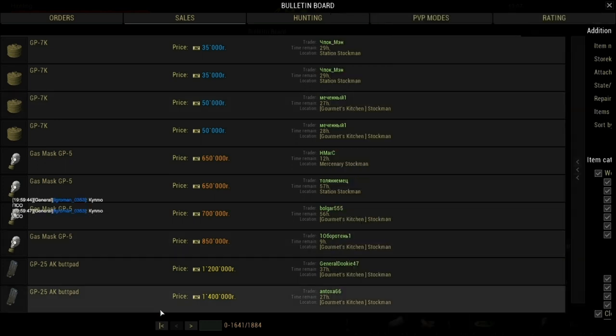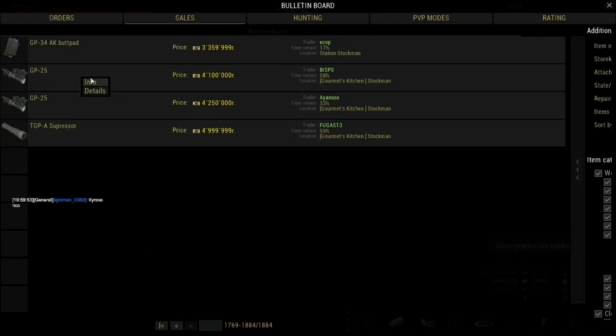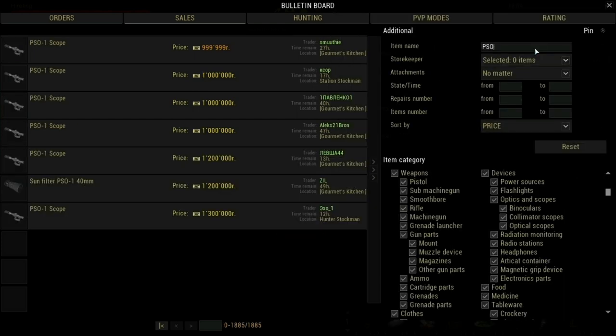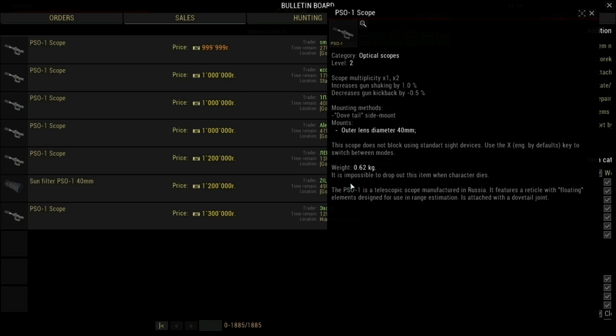The grenade launcher is the expensive one — it will cost you four million rubles if you try to trade for it. You will need it to deal with more enemies and groups of people. The last attachment is the PSO scope — if you need it for middle and long distance engagements, it costs about one million rubles, which is a normal price.